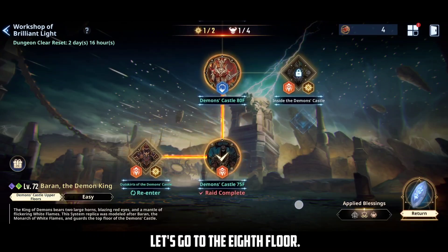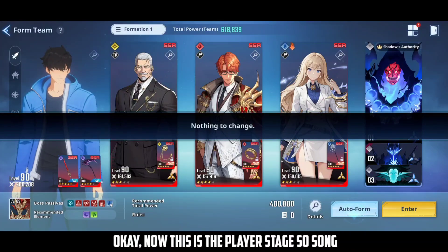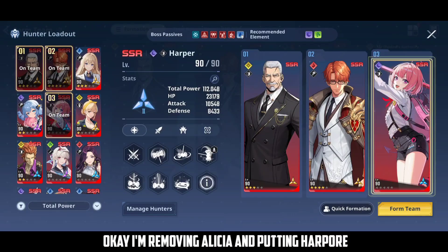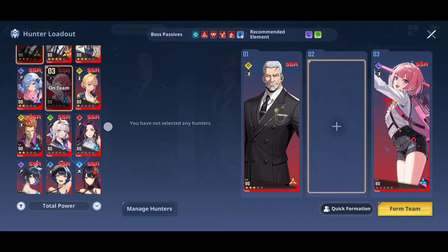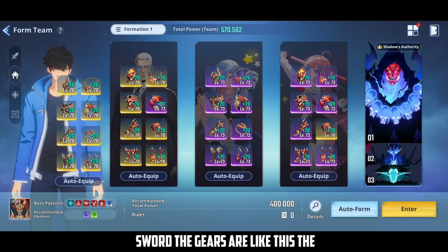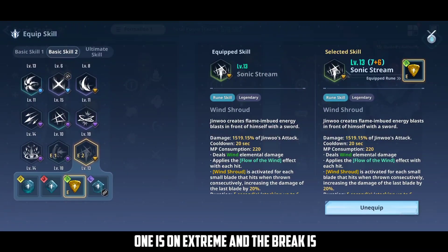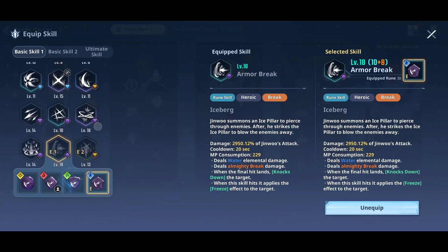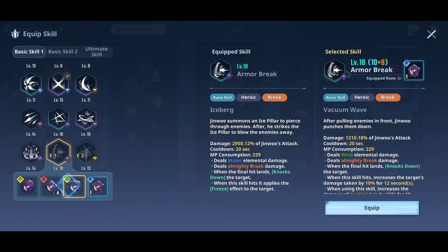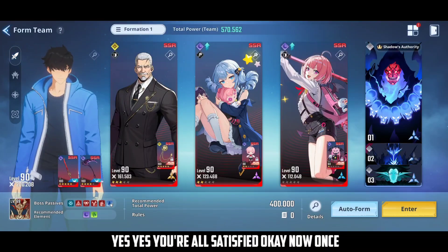Now let's go to the 80th floor where we fight Song. This is the player stage. I'm removing Alicia and putting in Harper. The weapon I'm using is Plum and Sword, and the skills are Sonic Strain and for the break I'm using Eruption. Once that's set, let's start.